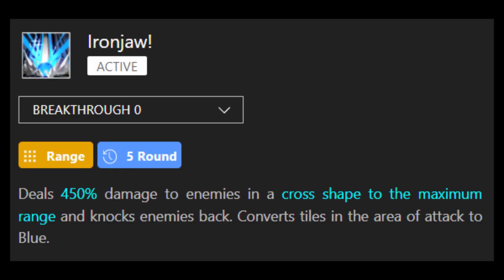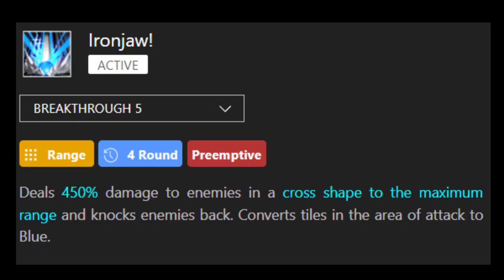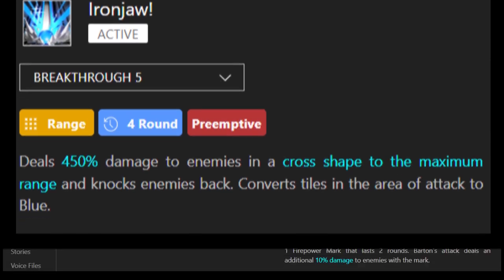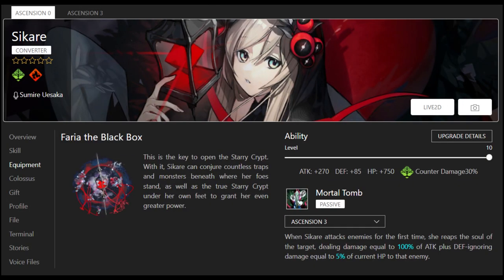Barton is a strange one for me — I don't have much personal experience with him as I've only ever opened one. Cross converters are very reliant on their breakthroughs to be efficient, especially in higher content. That said, if you have a Barton I definitely recommend investing in him, as all cross converters are useful through all content. Barton does have diagonal attacks on his passive, which is almost always good for increasing damage output.